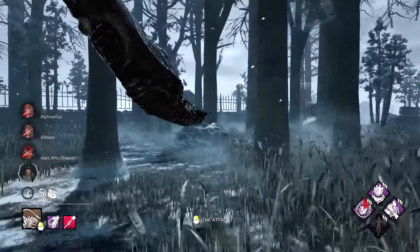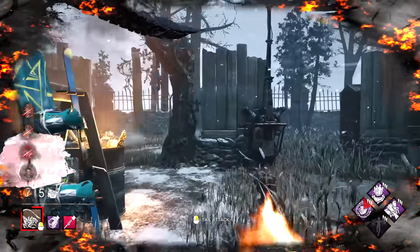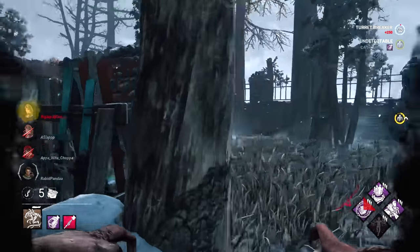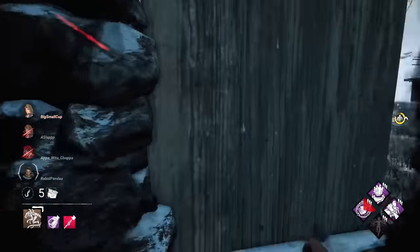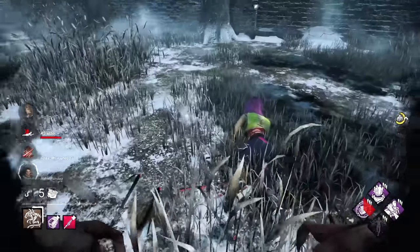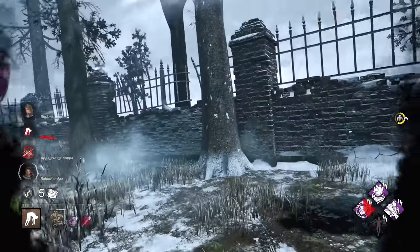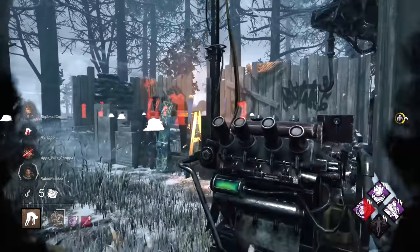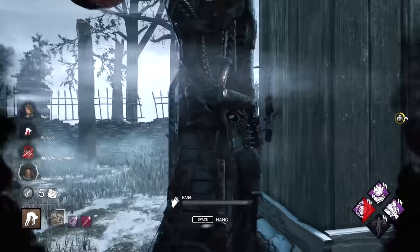I'm guessing they ran out here — yes they did! There we go, first victim! Now we're going to get Barbecue and Chili. This is kind of a stealthy intel build that's meant to also damage generators.